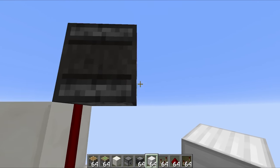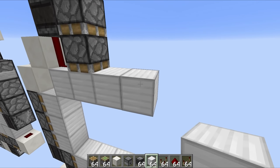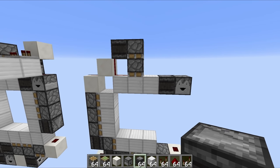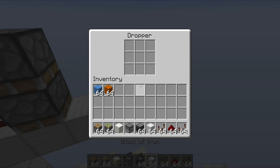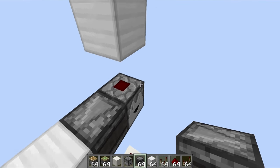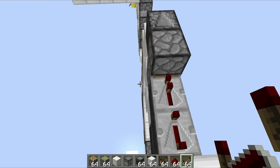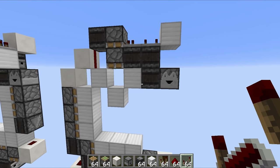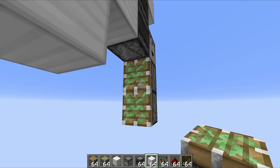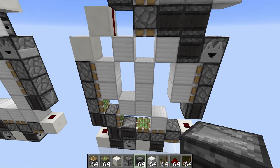Then we're just going to chuck in the pistons for a double piston extender. To wire that up, all we have to do is place in a dropper over here, and then an observer facing across, which is going to be powering that block. Then we're going to have redstone dust on top of that dropper, and that right there is actually going to be our input. Then you just want to place 2 observers facing across just like that, with a repeater set to 4 ticks and a repeater set to 1 tick. Then place in 2 sticky pistons facing across just like this, and an observer facing downwards, which is going to send the redstone signal through into the bottom circuit.